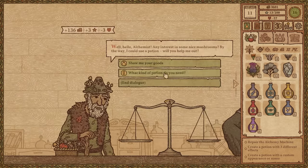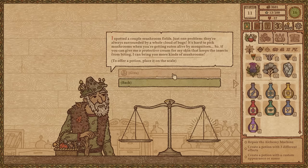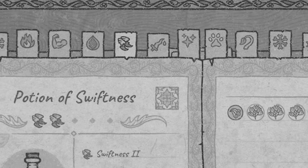Oh, the mushroom man's back. Mushroom man needs potions. I spotted a couple mushrooms in the fields, just one problem — they're always surrounded by a whole cloud of bugs. Hard to pick. Mushrooms getting eaten alive by mosquitoes. So if you can give me a protective cream for my skin that keeps insects from biting, would that be stone skin? I would think so. And because I'm a genius, I didn't actually save that, so we need to go way back down here again.